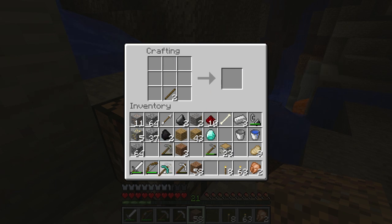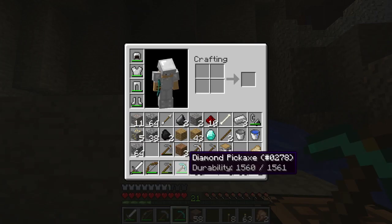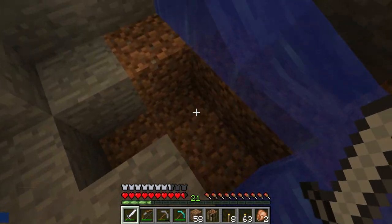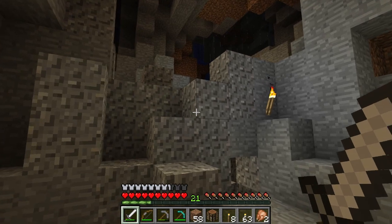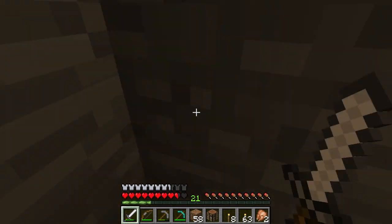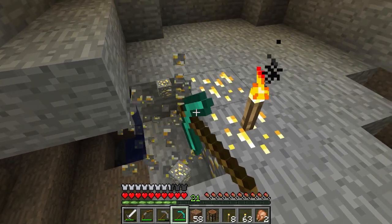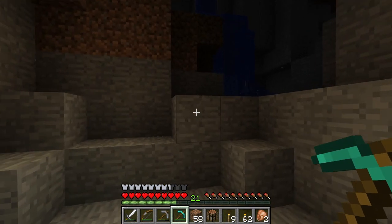Diamond pickaxe - just like that! It has 1,561 uses, so we can start using this now. A creeper blew up my crafting table but only did half a heart of damage with my iron armor. We've got the diamond pickaxe and I already have the flint and steel. Need to be careful not to be knocked into lava - there's a lot of jagged terrain and lava around.